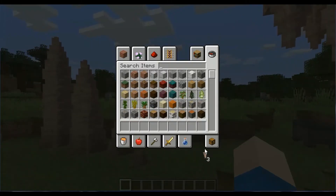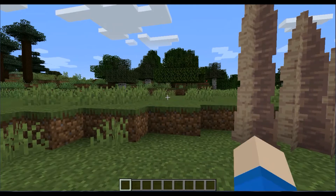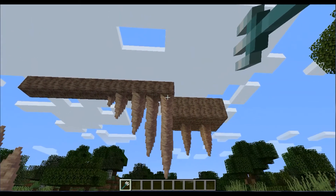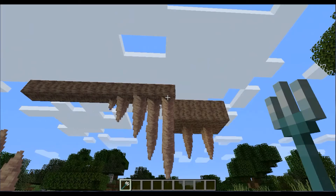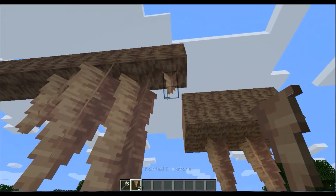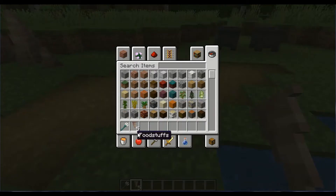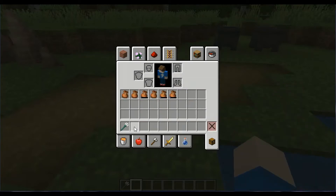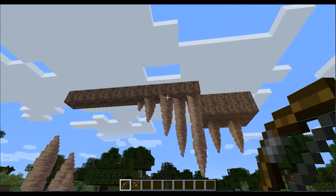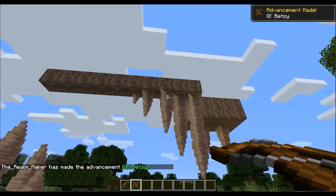There's also the water particle that can drip off it. I'm going to get a bow to see if it works. Okay, so I got a bow and crossbow. Arrows don't seem to work. What about crossbow — does that have more power? Nope, let's say they can't do anything. So these are impervious to arrows, but you can get hurt with them. It just drips a particle on me.